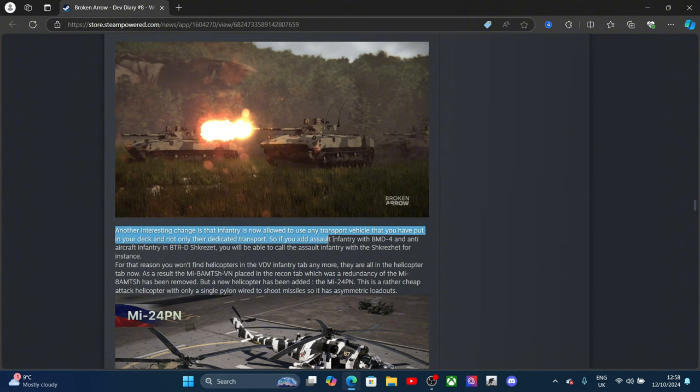They also observed during the previous beta that many players were forgetting to give the airdrop order to their cargo planes, leaving it to the last moment and forcing the plane to make the drop out of alignment. To help with that, you can now call the transport plane and it automatically performs an airdrop when called in, then goes back to base. You can of course cancel this by giving it a new order.